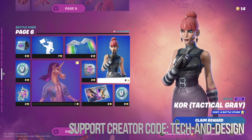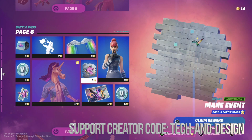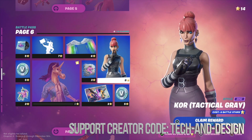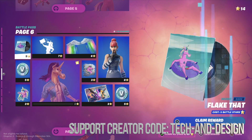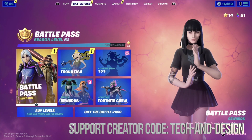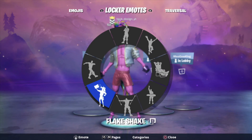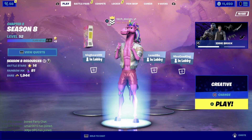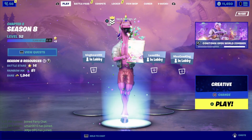At this point I can move on to page number six. On page six I could claim some things or just wait until I have enough battle stars to claim it all — that means 53 battle stars. I only have 14 right now, so I'm gonna wait for that. Here's the skin I just got, which includes this right here.